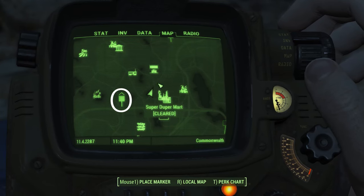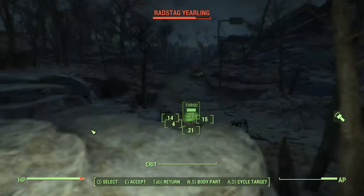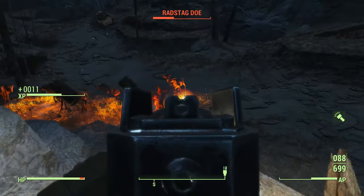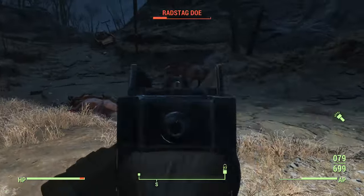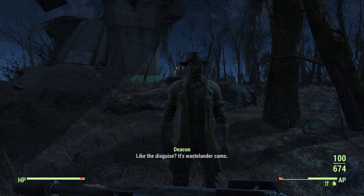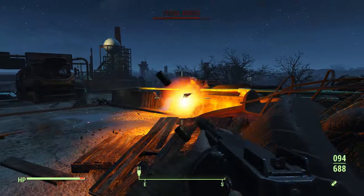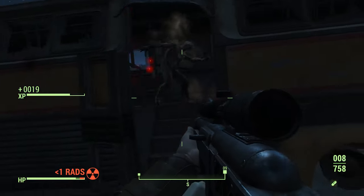Before we get to Deacon, nearby there is a family of radstags — kill them and collect their meat to cook later for that +25 carry weight bonus. Deacon will be waiting under an overpass, dressed as a Wastelander. If he doesn't start the quest dialogue, wait 24 hours. This is one of those annoying escort quests where you have to follow a slow-moving NPC, but thankfully it's not awfully long.